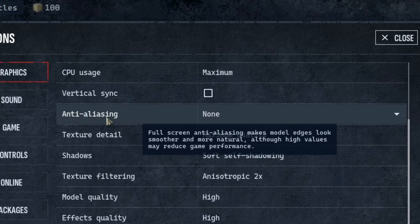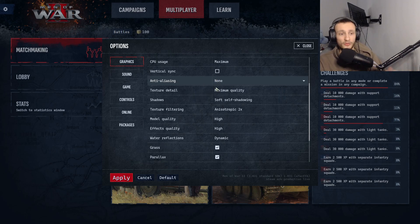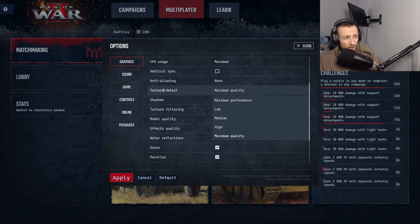Next is anti-aliasing. The full screen anti-aliasing model makes edges look smoother and more natural, although high values may reduce game performance. Most of the time if you turn any of these on you will lose game performance — the drawback is losing a bit of performance but the game looks smoother. I'm not sure what SMAA or MSAA means — let me know in the comments. I have it as none, but for low-end PCs maybe put it on SMAA as it just makes edges look smoother and more natural.